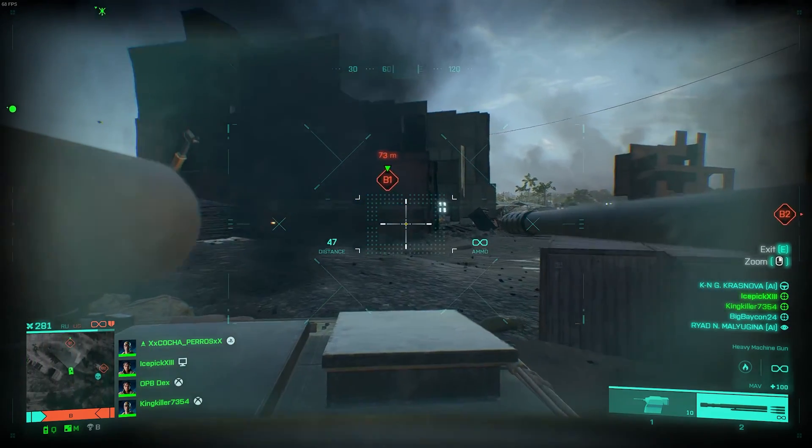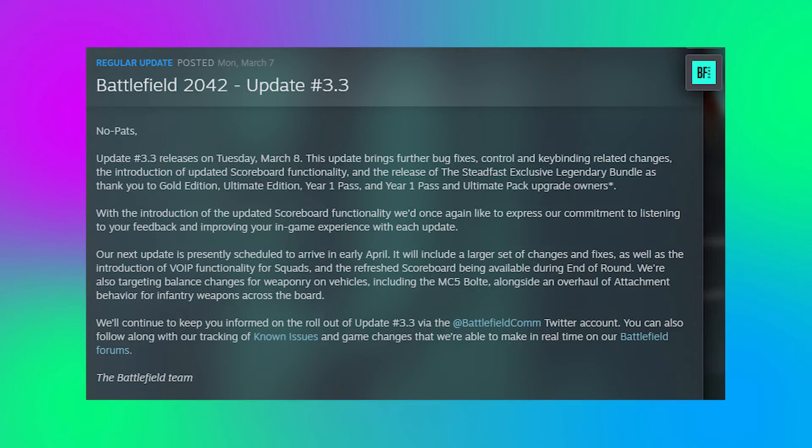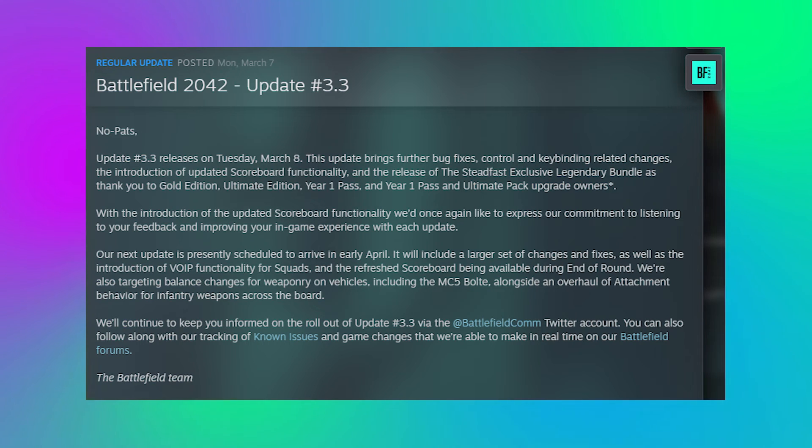With the update, DICE released this little blurb on Steam. It's a quick read so let's go through it right now. Update 3.3 releases on Tuesday March 8th. This update brings further bug fixes, control and key binding related changes, the introduction of the updated scoreboard functionality, and the release of the Steadfast exclusive legendary bundle as a thank you to Gold Edition, Ultimate Edition, Year One Pass, and Year One Pass and Ultimate Pack upgrade owners.